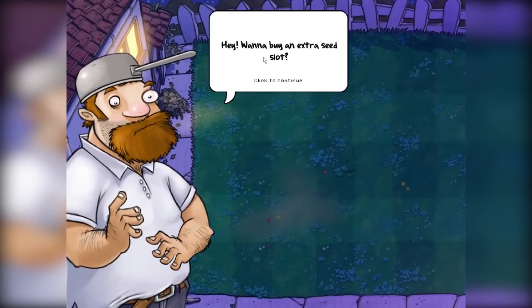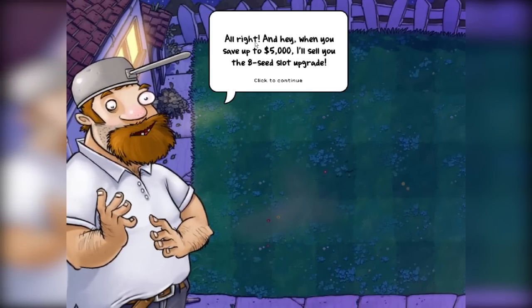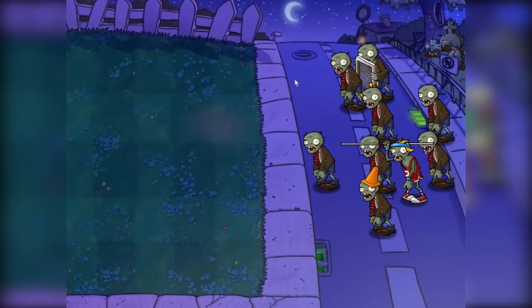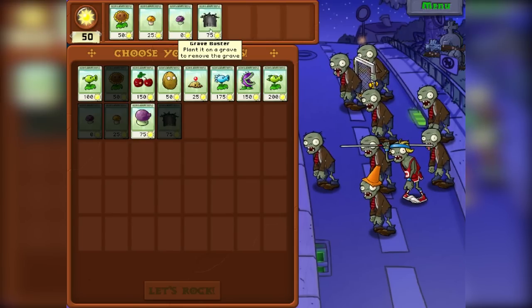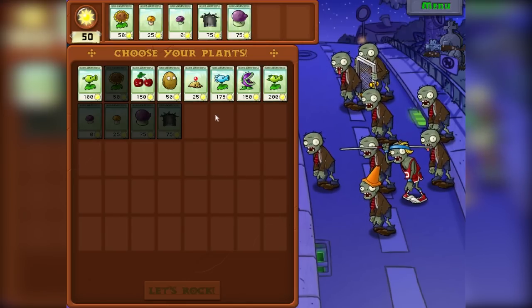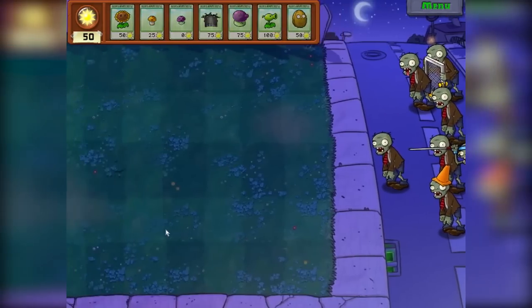Hey, want to buy an extra seed slot? It'll cost 750 dollars but you'll be able to choose seven seeds per level instead of six. Yes please! And when you save up five thousand dollars there'll be an eight seed slot upgrade. So we need five thousand dollars — that's a lot of money. Okay we've got six — one, two, three, four, five, six, seven slots now. I wouldn't mind the grave buster. We definitely need the screen door buster. I'm deciding between the walnut and the cherry bomb — I think the walnut has my vote.